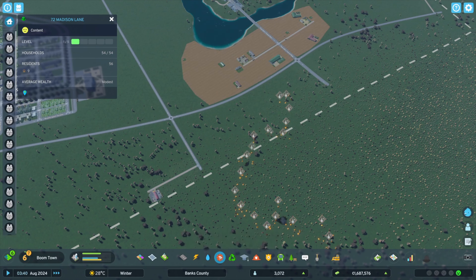Over here I do want to do townhomes — or in the game, they call it row housing. So we'll go in and place these. Let's get our path in over here too. It's pretty janky, but I'm going to let that be as it is.